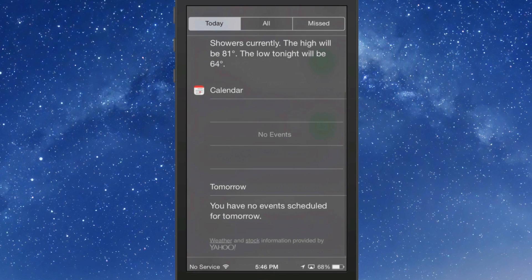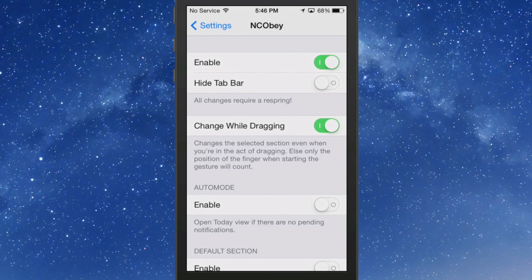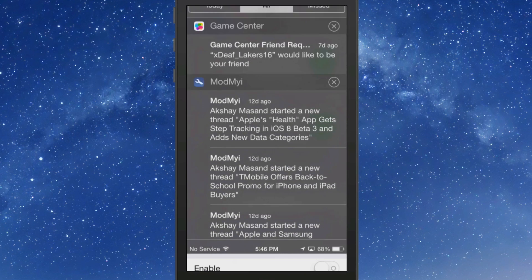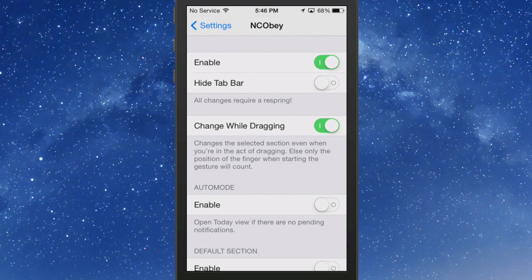So to recap: swipe left opens Today, swipe in the middle gives you All, and on the far right you get Missed. Pretty cool — NCOB is free in the Big Boss repo.